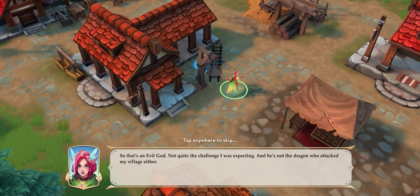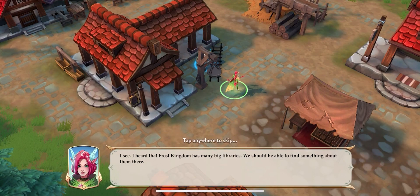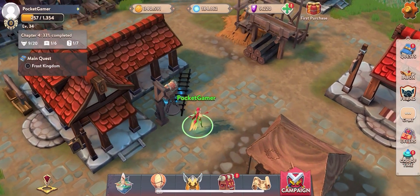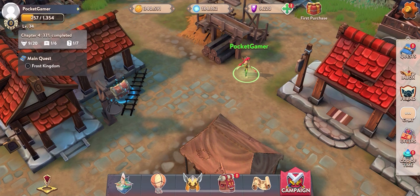So that's an evil god — not quite the challenge I was expecting. She says he may be deceiving us into thinking he's weak; we should be wary. I'm not going to be wary, I'm fine, I'm going to smash through this. Let me just show you what we're dealing with — we've got a world map right now.